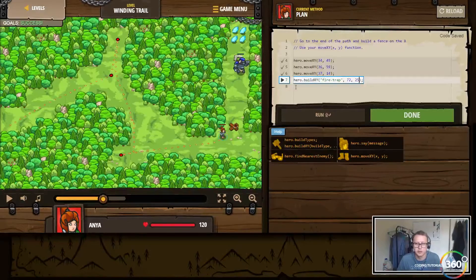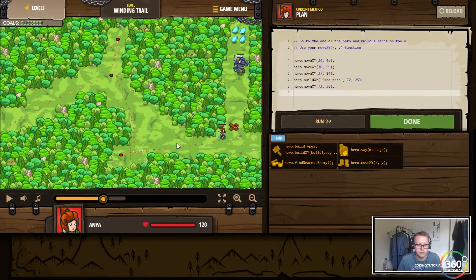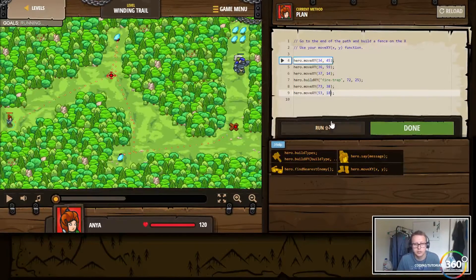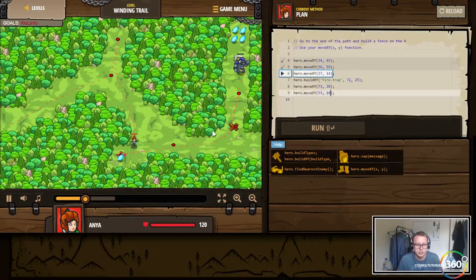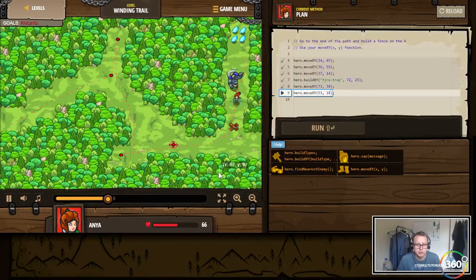We're going to run up and then run back down and let this firetrap kill him. So hero.move(x, y) to about 73, 38, and then we'll move back to about 53, 18 — hero.move(x, y) 53, 18. The plan: get the first gem, get the second gem, move and build a firetrap, move up to taunt this guy a bit, then back up.